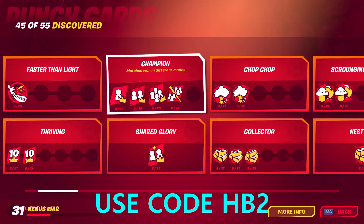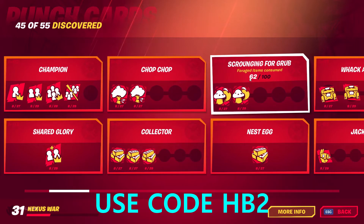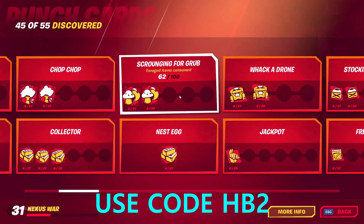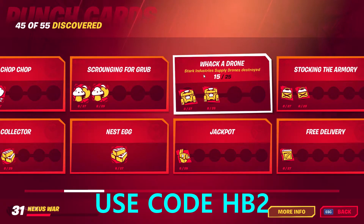Other easy punch cards: win a match with a friend, chop trees, collect materials, free items consumed — keep consuming foraged items. Getting 999 of each material is easy too.